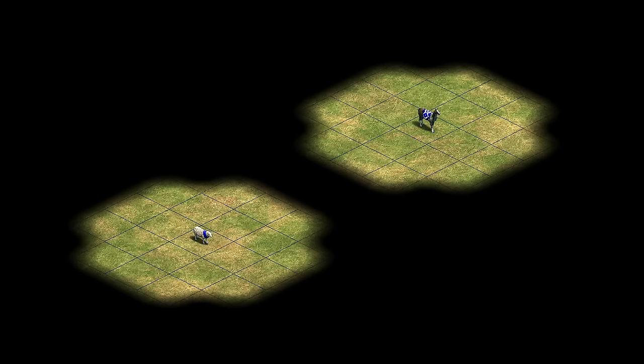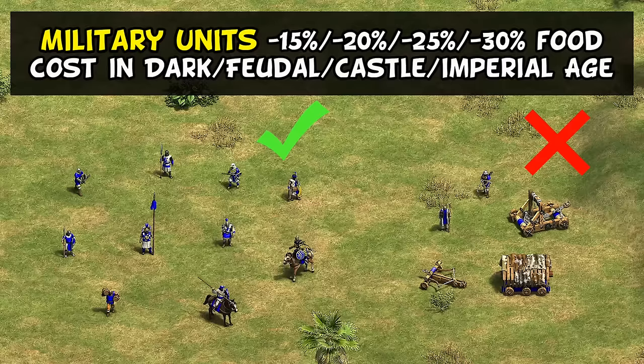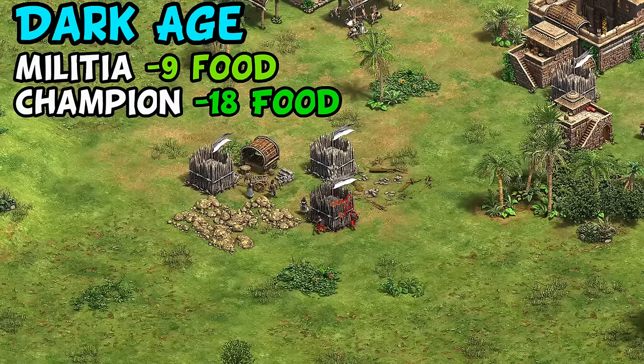One small note: while llamas used to have more line of sight than sheep and were better at scouting, that is no longer the case. Moving on to their proper civ bonuses, the first is that their military units have an increasing food discount as you age up. This impacts many different units and is obviously helpful throughout the entire game.